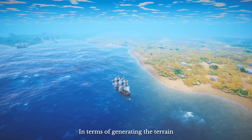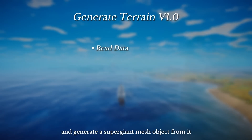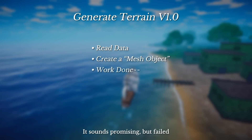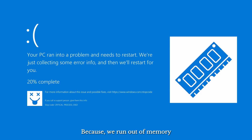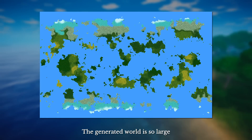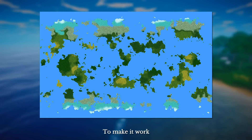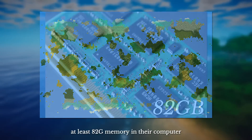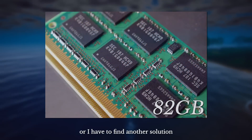In terms of generating the terrain, the first solution is simple: we just read the map data and generate a super giant mesh object from it. It sounds promising, but failed — because we ran out of memory. The generated world is so large, too large to be loaded into the game at once. I could either ask every player to install at least 82GB of memory, or find another solution.